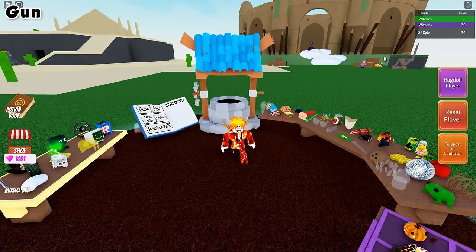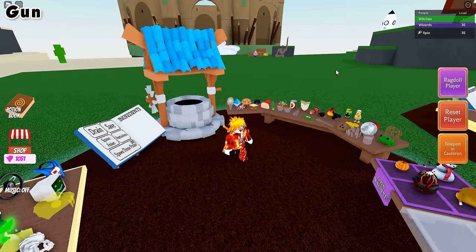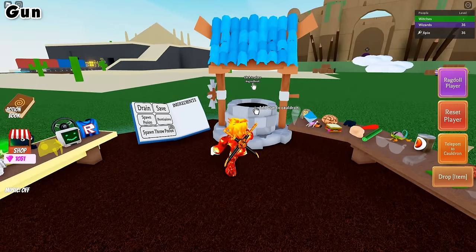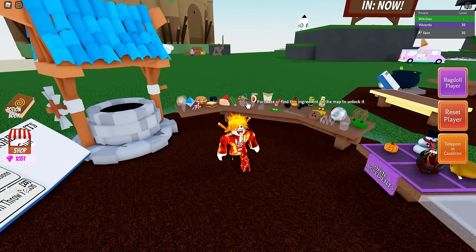For the gun ingredient, you will need to be level 9. You can check your level by looking up here. Once you are level 9, you should be able to get the gun ingredient — that's all you need to do. Hit level 9 and it should appear right on your desk.